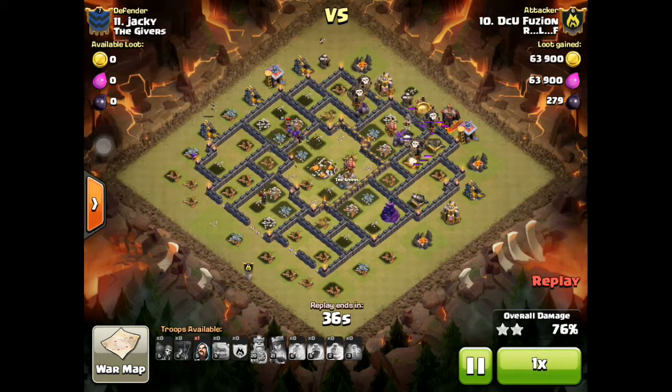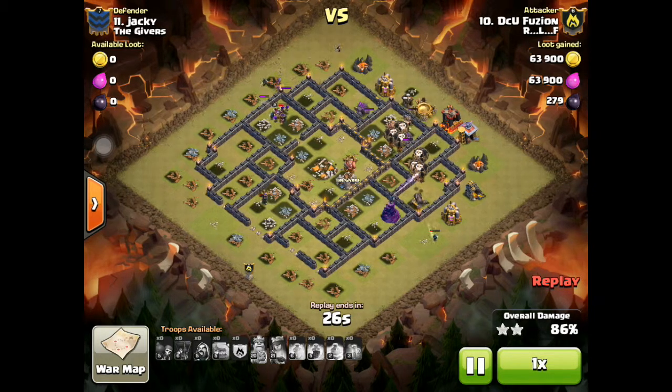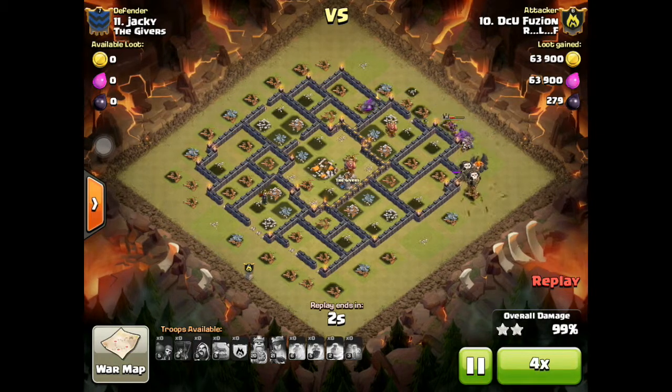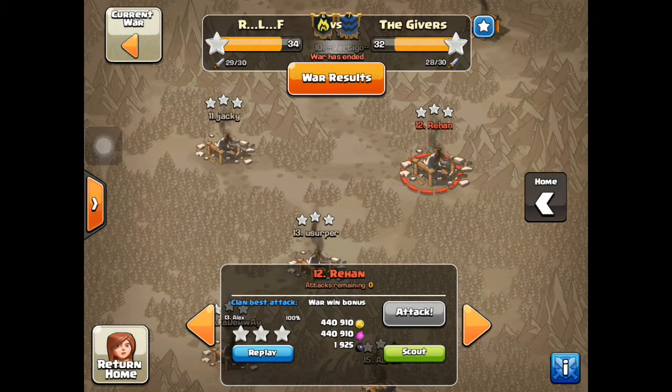Balloons are slow but he had plenty of time left, and his Archer Queen was still alive for cleanup, which helps out a ton. He has some wizards hoping to do some sniping. He has six of the eight balloons still alive, though the air bombs did take out a bunch. It was an easy three star. Great job, DCU Fusion.